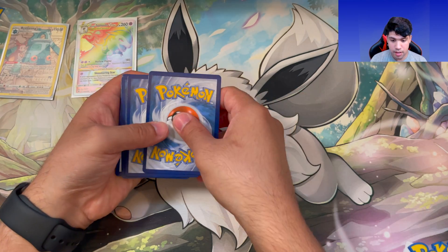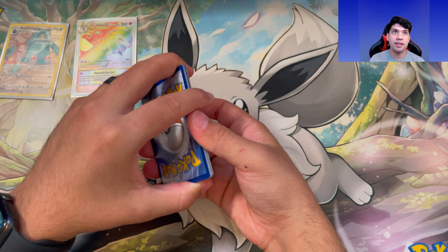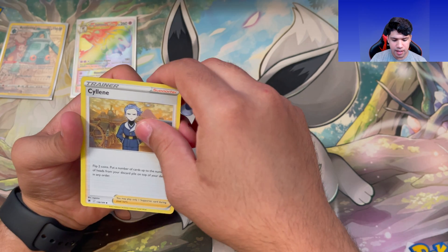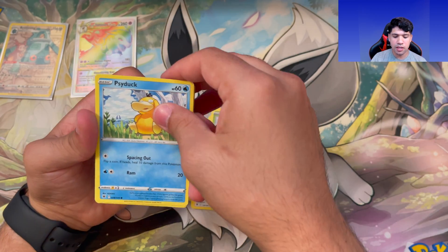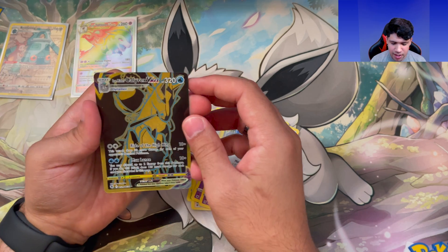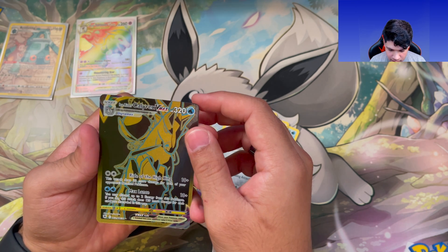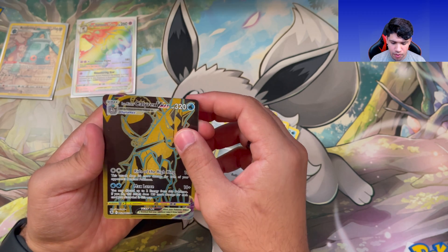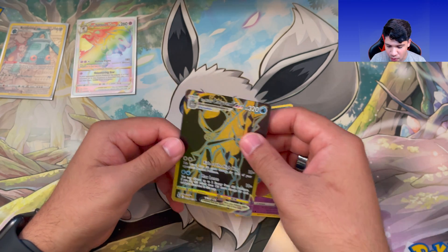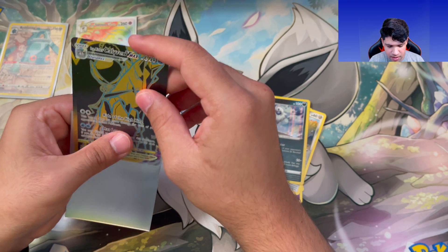Here's a code card for you guys. Let's see if we can get something good on this last one. Fighting Energy, Psychic, Dudunsparce, Comfey, Drifbloon, Psyduck, Togepi, Magnemite — let's go, look at that artwork, wow, that's nice! I have not pulled one of these yet. And a holo Absol that kind of just gets overshadowed. Calyrex VMAX — let's go! I'm gonna sleeve this up.